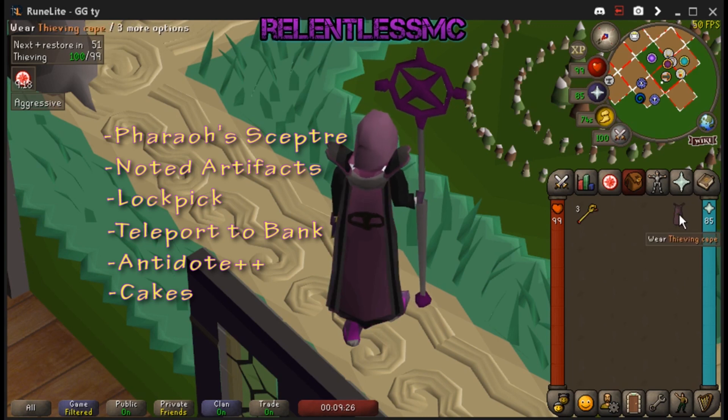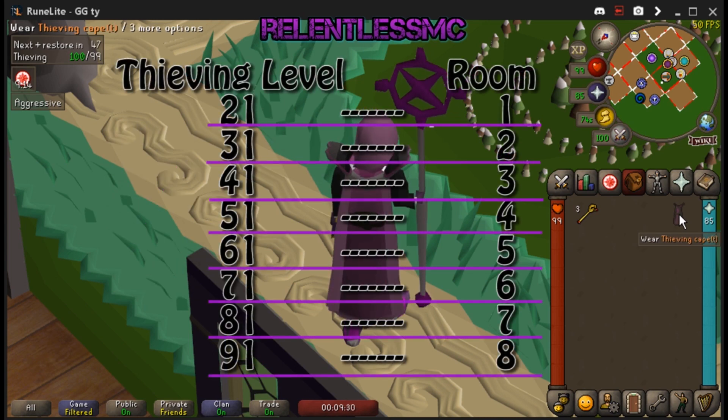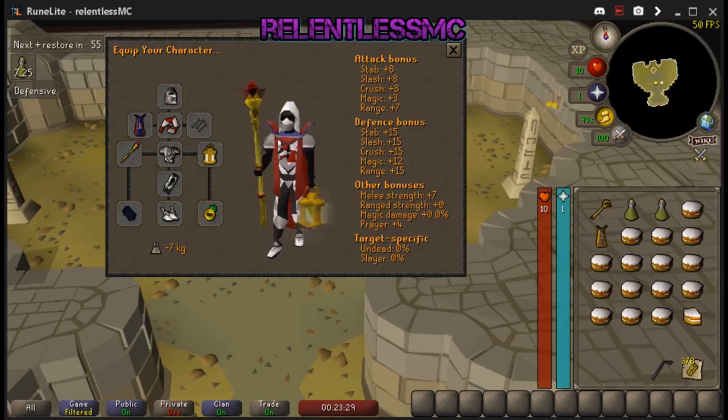Each room will have a level requirement: room 1 requires level 21, room 2 is 31, room 3 is 41, room 4 is 51, room 5 is 61, room 6 is 71, room 7 is 81, and room 8 is 91. You're going to want to thieve the last two rooms that you can.